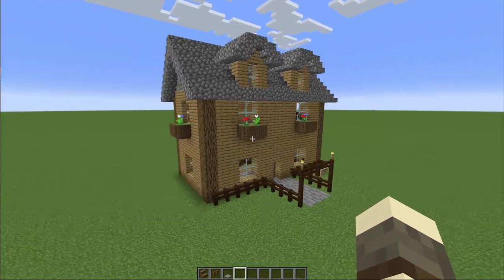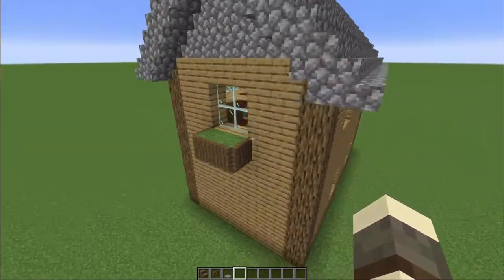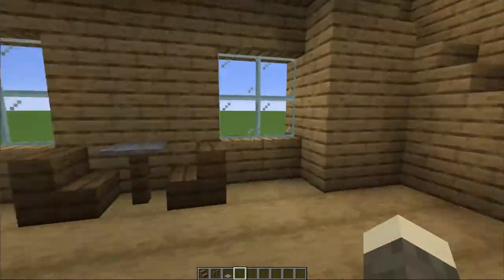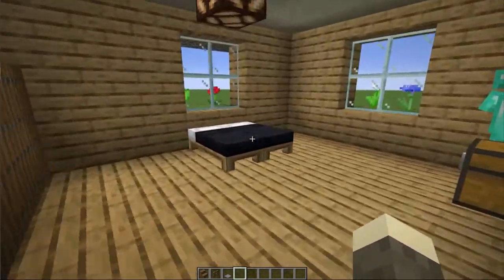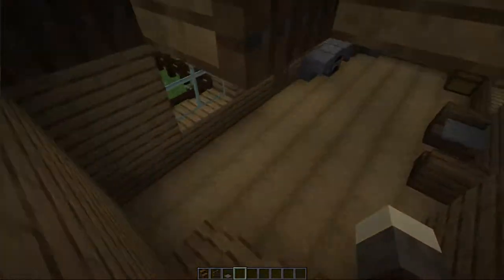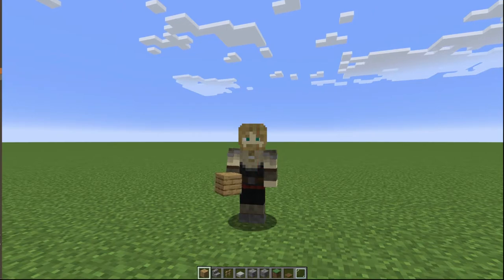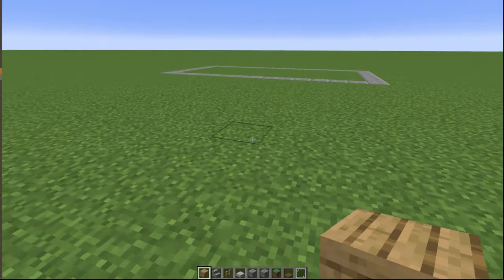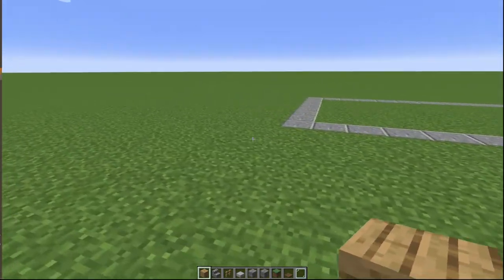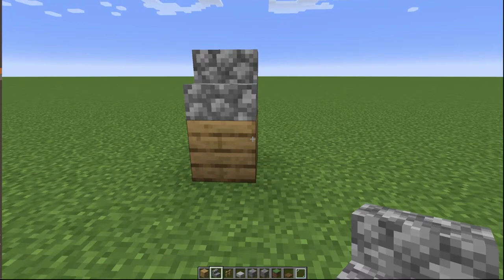On this episode of Star Builds, we are going to be building this neat little house. It's a pretty basic design and easy to build for your survival world. It has some mid-game features with an enchanting table up top, a spacious bedroom, and an armor stand so you're prepared for whatever the world throws at you. Welcome to Star Builds — I'm Sarmate, and today we're building a small 8x15 starter home. The palette is regular oak with cobblestone stairs for a classic look.